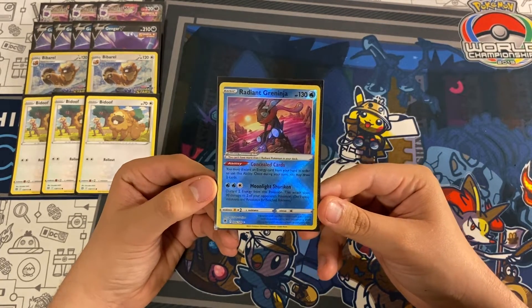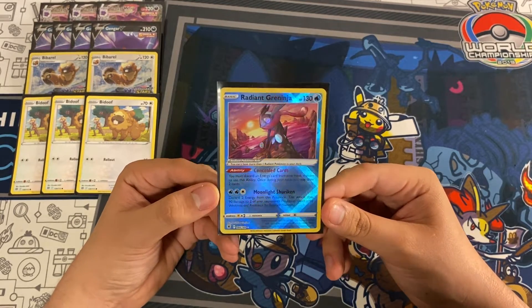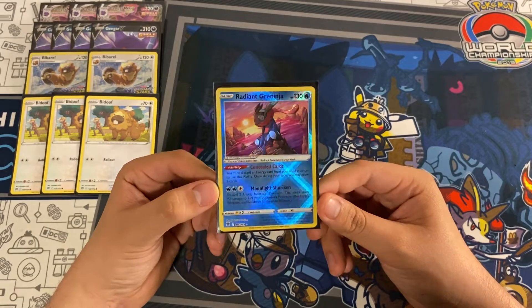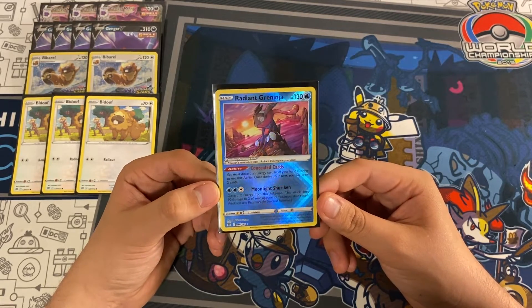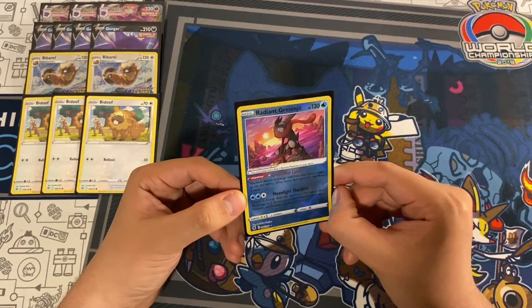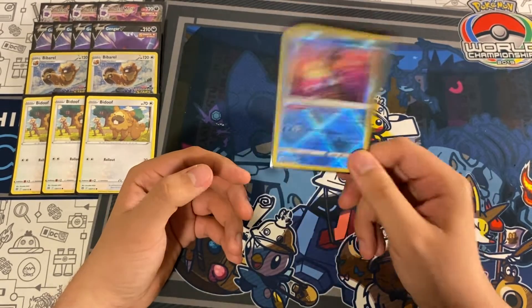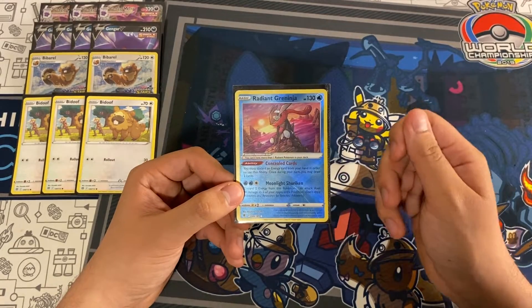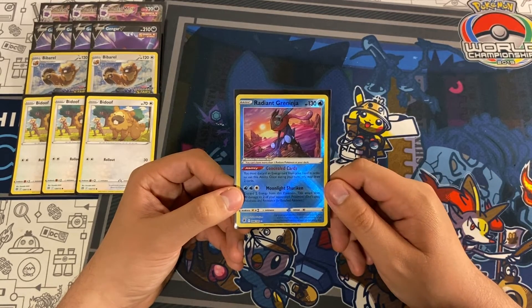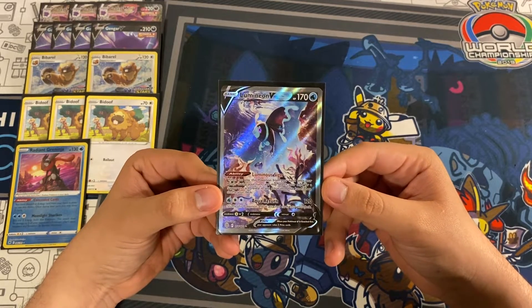The next Pokémon we are playing is one copy of Radiant Greninja, for the ability Concealed Cards. You must discard one energy card from your hand in order to use this ability — once during your turn, draw two cards. It's very good as this gets energy into our discard pile, and we can get that energy back with Dark Patch later in the game.